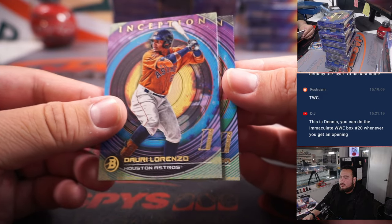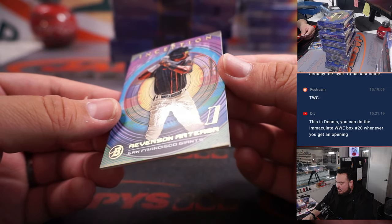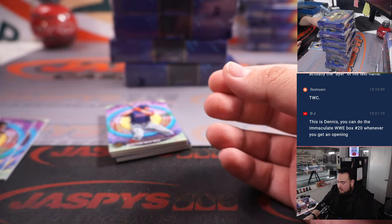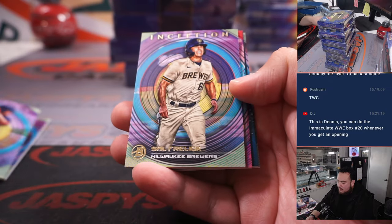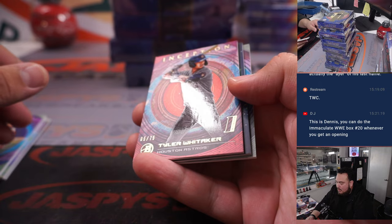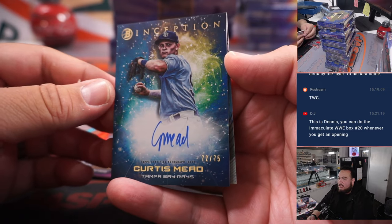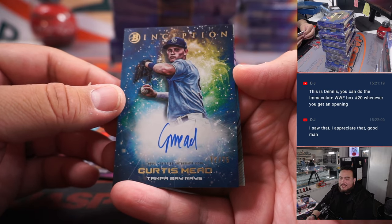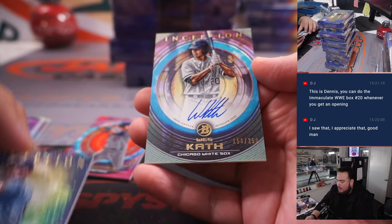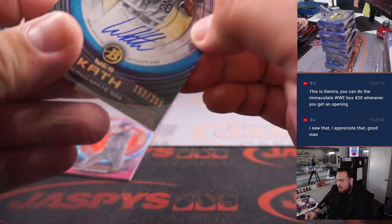All right, we got Darry Lorenzo, Averson Ortega, Blaze Jordan, a numbered Taylor Whitaker to 75, and then Curtis Mead to 75 is our first autograph — for Tampa Bay. And then Wes Cath to 250 for the Chicago White Sox.